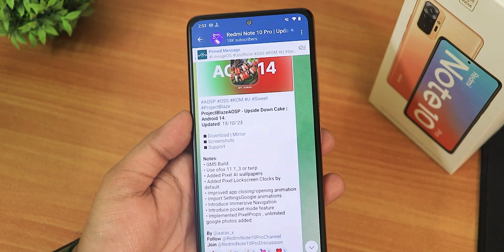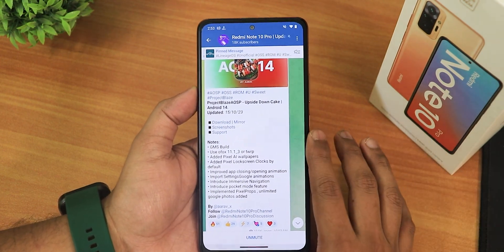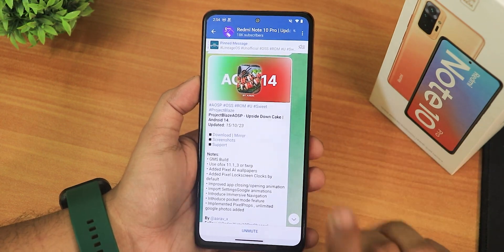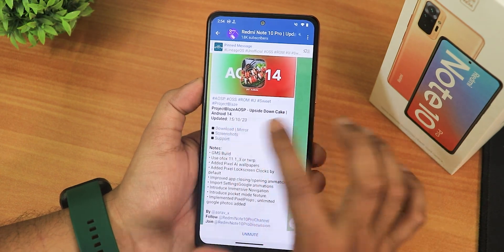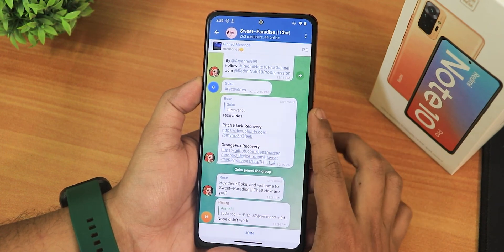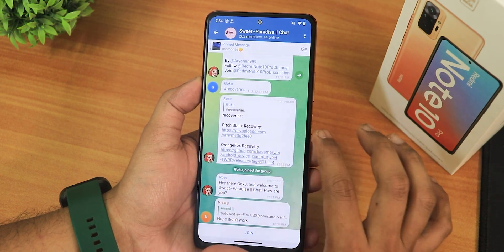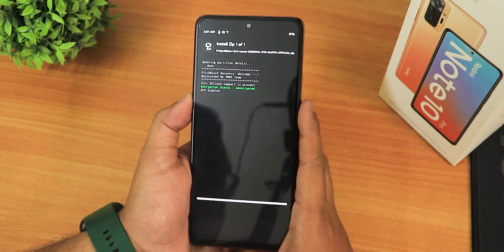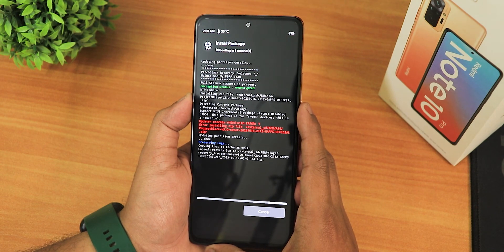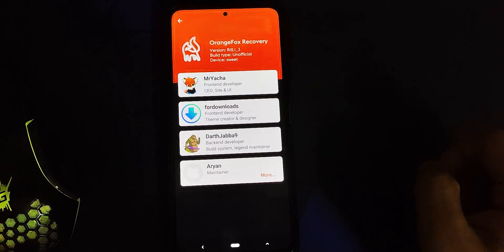I have flashed this a couple of days ago. Let me tell you about my flashing experience first, because every time a newer Android version comes out it becomes a lot messier — some recoveries will not work properly. In the support group for this ROM, in the recovery section, there are two recoveries: Pitch Black Recovery and Orange Fox Recovery R11.1_4. The Pitch Black Recovery did not work for me — it showed a device mismatch error even after formatting data properly.